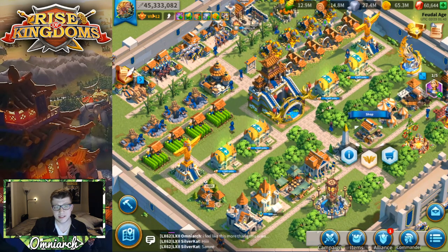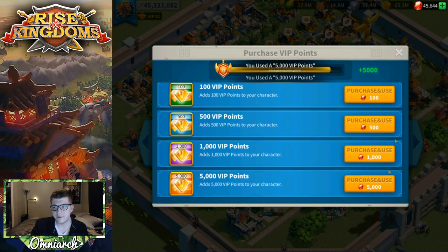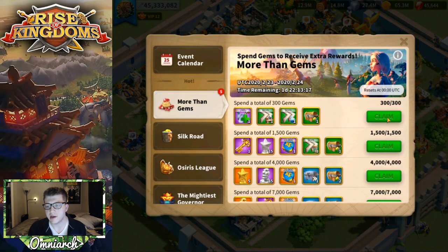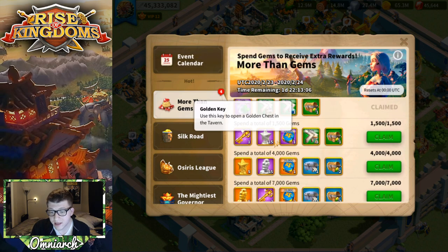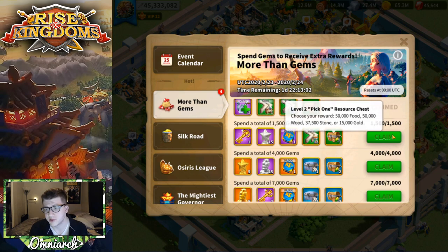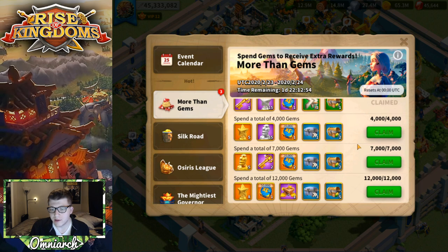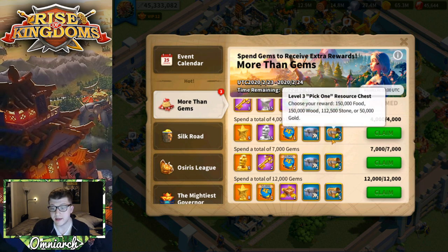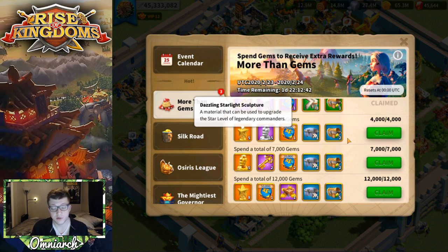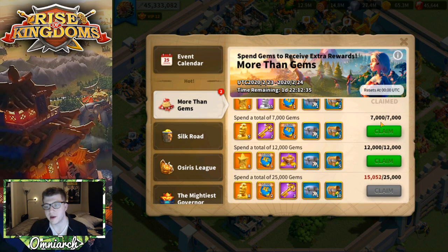Since I can't make the VIP shop purchase I want until tomorrow and I've already finished my castle, I'll convert gems into VIP points. Spending 5,000 gems at a time — 5, 10, 15,000 total. Let's see what that gets me. The first tier for 300 gems gives two hours of speed ups; spending 1,500 gets a gold key, 10,000 experience, and three hours of speed ups.